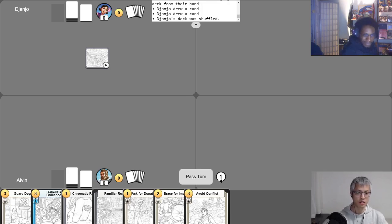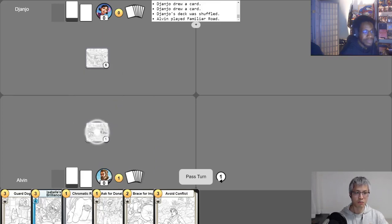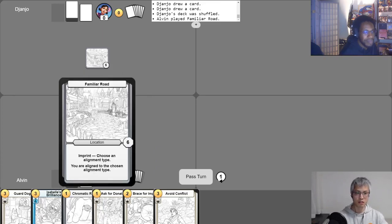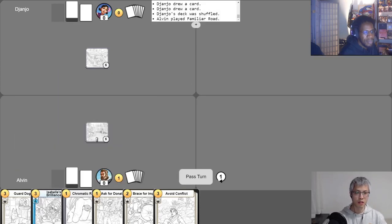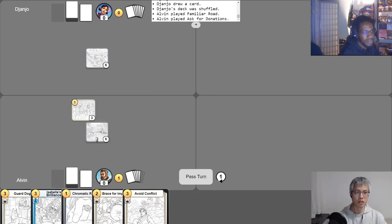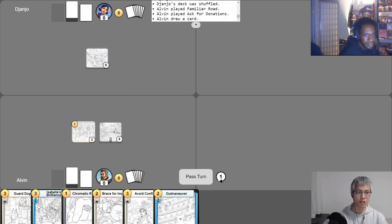I'll go ahead and take my first turn. I'll play Familiar Road — it's a location that says 'imprint: choose an alignment type,' and 'you are aligned to the chosen alignment type.' I'm going to choose white as my alignment type. Then I'll use my one gold to play Ask for Donations, a campaign that says 'phase one, two, three: gain one.' I'll take my free draw and pass.